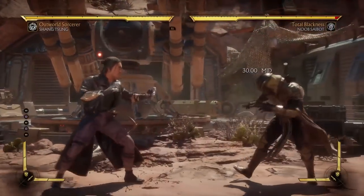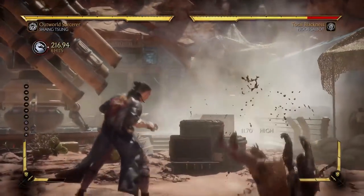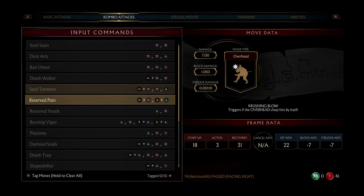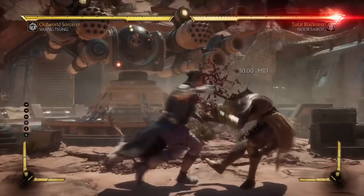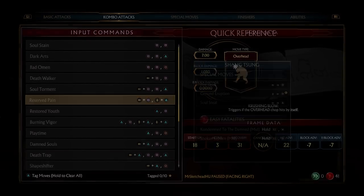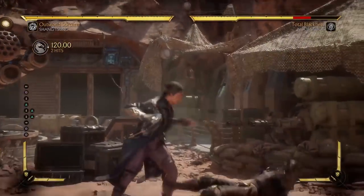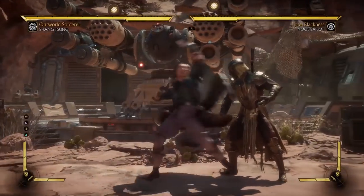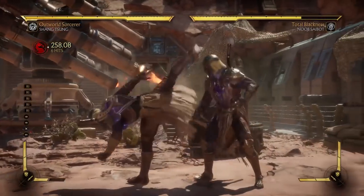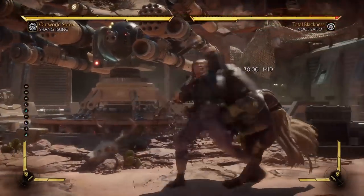Back 1, 1, 2 — that's actually a fairly decent mid string with good forward advantage on it. I'm guessing most of his combos are gonna be coming from Hellsparks. Back one down — okay, that's an overhead, negative seven. Triggers if the overhead chop hits by itself. Is it a launcher? Yes it is. That might actually be pretty good — it travels forward a lot, and then you can do all your stuff. That's actually fairly strong.